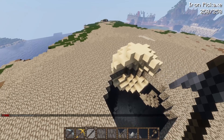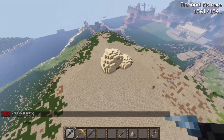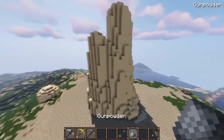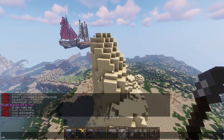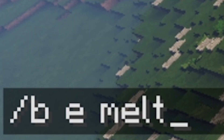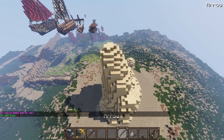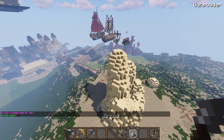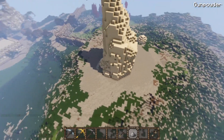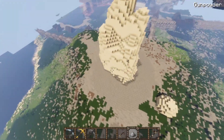Let's make a mountain over here. You don't really need Voxel Sniper on single player but it's convenient. If you have Voxel Sniper, you do B E melt, then B size — you can go pretty crazy but let's do 10. The arrow removes while the gunpowder adds. If I right click with this it adds to it. You don't have to do much with the smooth tool — it adds much nicer, smoother terrain.